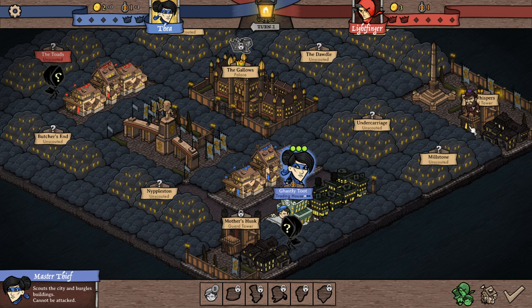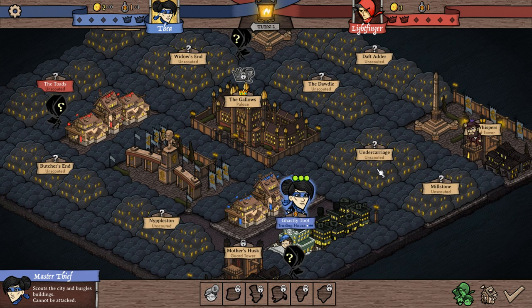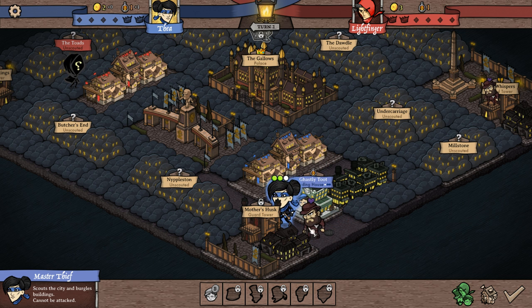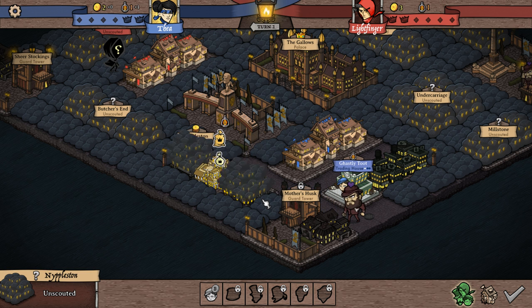Gangs are used to fight. These purple guys are sort of like the police — they just get in the way and we can't get past them unless we kill them. I want to come over here. We have an additional action — let's scout out and see what this thing is. Just a guard there. This tower doesn't do me any good. We can go check out old Nippleston.